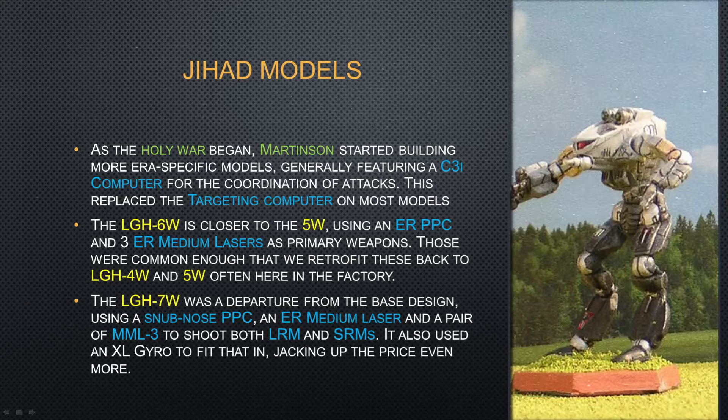The 6W is an evolution of the 5W, with an ER PPC and three ER medium lasers as primary weapons. We actually see those being retrofitted in various factories from 4Ws and 5Ws — sometimes we get them here and we look at the serial numbers and something just looks odd, well, it's because originally it was a 5W which got some of its parts swapped out. The 7W was a departure from the base design, and it used a Snumdose PPC, an ER medium laser, and a pair of three-tube MML multi-missile launchers to fire both SRMs and LRMs. To fit that in, they actually put an XL gyro in, making the price even more crazy. I'm not really a big fan of that 7W model, but it does come up every once in a while.